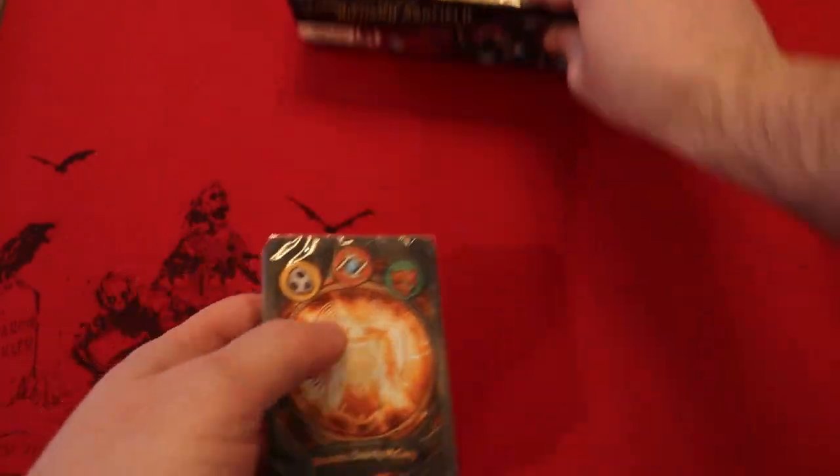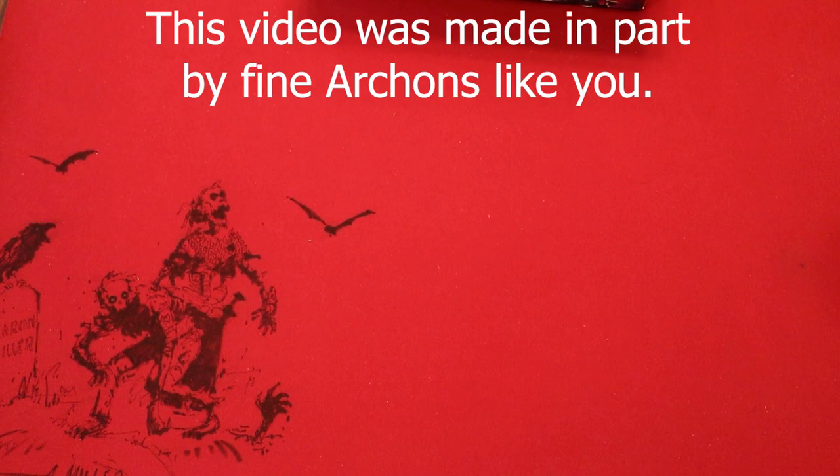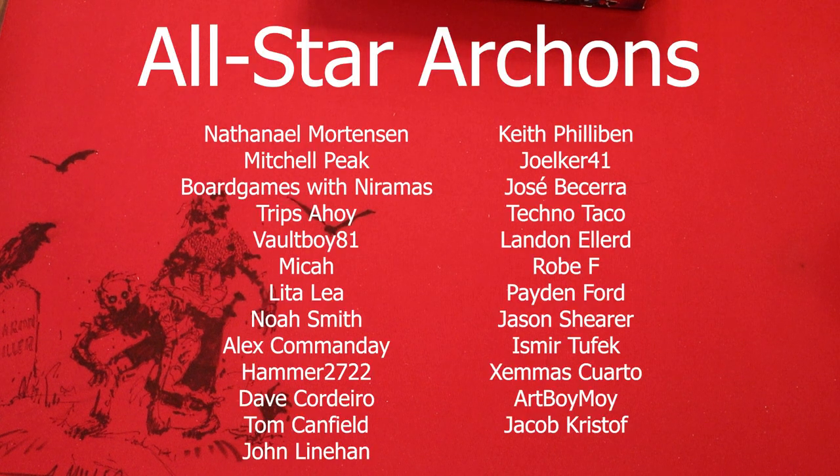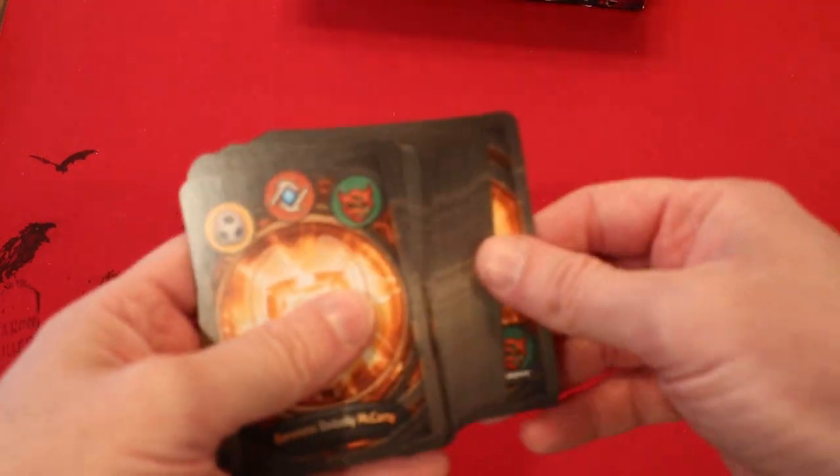We're going to see what deck it has to compete against after this. Let's see what this thing has. These three houses were probably my favorite three houses in Coda, so I have some very high hopes. Mass Mutations is a lot different, but Logos I think is the most consistent house between every single set. It kind of does the same sort of thing, whereas some of the other houses have changed over time. Logos is still super strong, so I look forward to seeing what this deck brings.